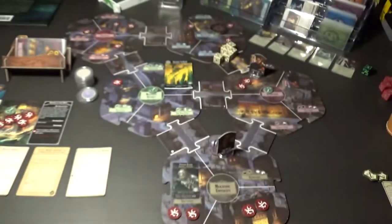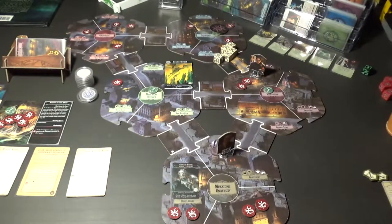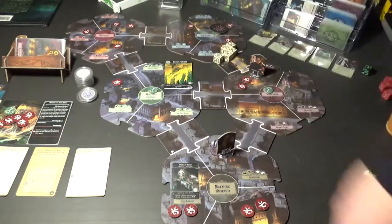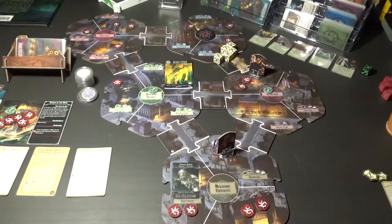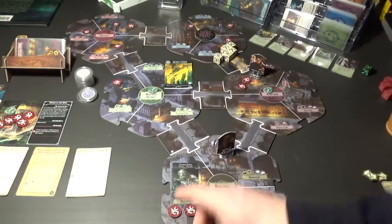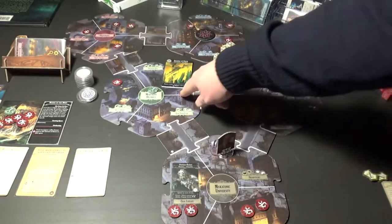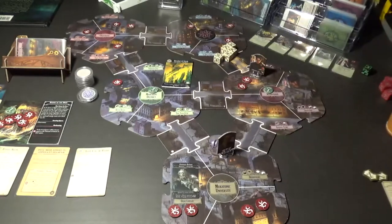That was the end of the action phase. Now we head into the monster phase - each ready monster activates, usually by moving. We do have the ocean scion still here, it says move towards most doom. This place has two doom, this has two doom, Thomas has got two and there's two up in Arkham advertiser - so I rule it will be staying put. This terrible thing lurking up in unvisited isle gives each investigator one horror damage, so one goes to Tommy Muldoon and one goes to Norman Withers.